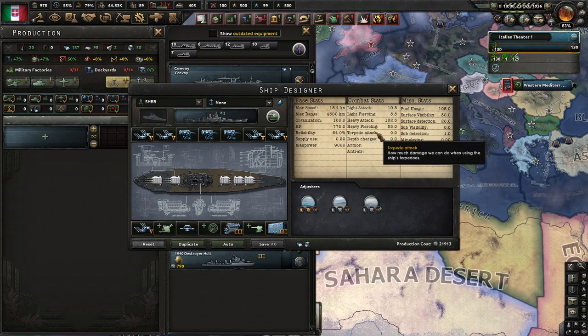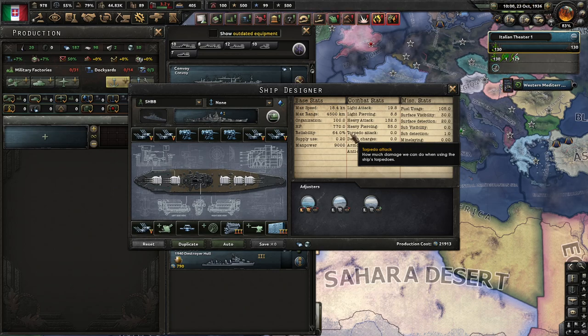Torpedo attack can only hit ships if the enemy's screening efficiency is under 100. We should always assume the enemy starts at 100% screening efficiency. Make sure you have at least three screens per capital ship. Because of this, torpedo attack cannot be used alone — you need light attack alongside it to take down the enemy's screens and lower their screening efficiency.